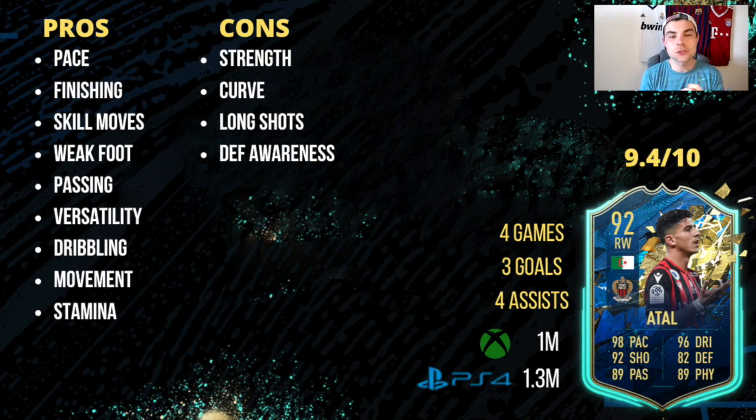That's going to be the review for Team of the Season 92-rated Atal. I was very very impressed, really loved using him. He had so many pros - such a versatile card, you can literally play him anywhere on a pitch, probably apart from centre back. Some of the best pros: pace is fantastic, as a winger on this game he fits the bill perfectly - he's rapid. Finishing is so so good as well - that 97 finishing felt like a true reflection in-game. He was scoring near post, finesse strikes, a really nice variety of goals. Five-star weak foot is as good as they come - he's like a Ben Yedda type of player.